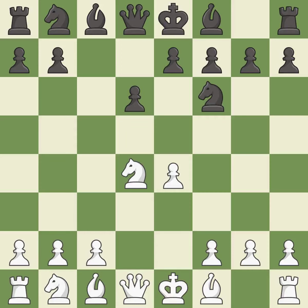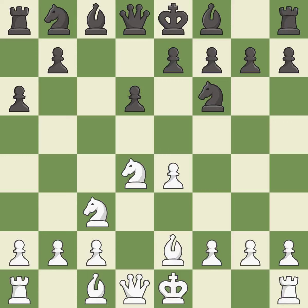Nxd4 recaptures the pawn and activates the knight, in return for having one central pawn versus black's two central pawns. Nf6 develops the knight toward the center and attacks the undefended e4 pawn. Nc3 defends the e4 pawn and starts to develop on the queenside. A6 prepares the queenside pawn advance b5 and prevents white from playing the bishop or knight to b5.